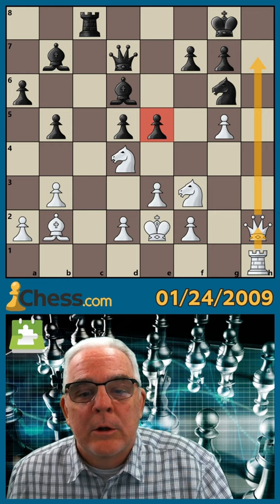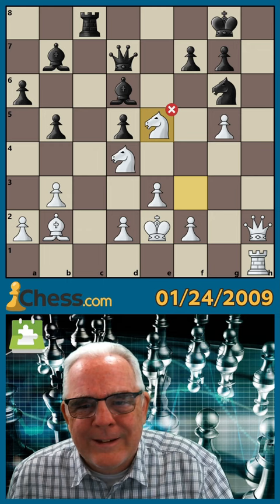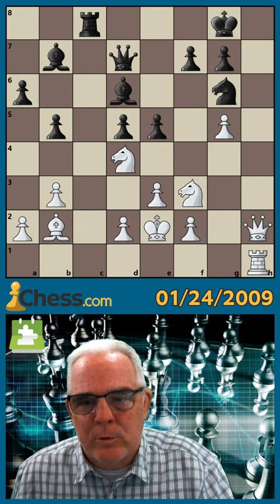Knight takes pawn — that's what he played. The puzzle must reverse the move order, so I'll play the Queen here first, then take the pawn.